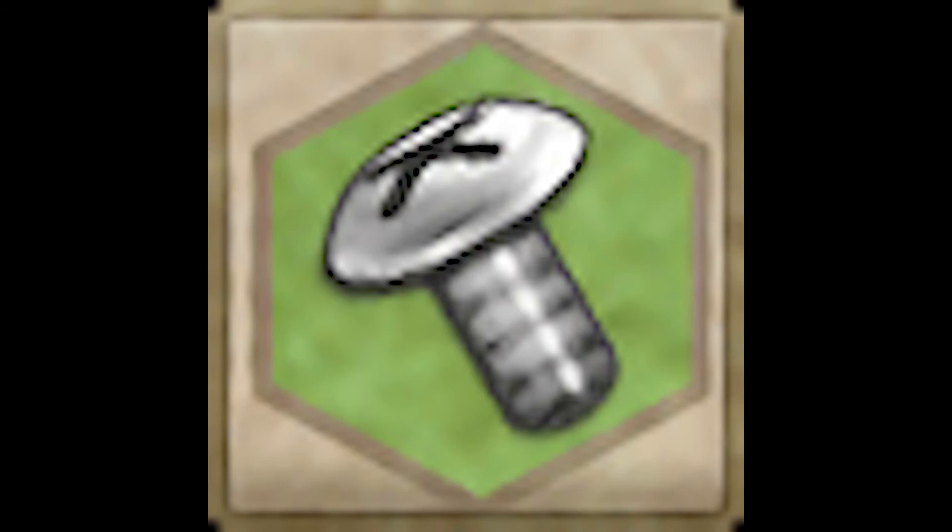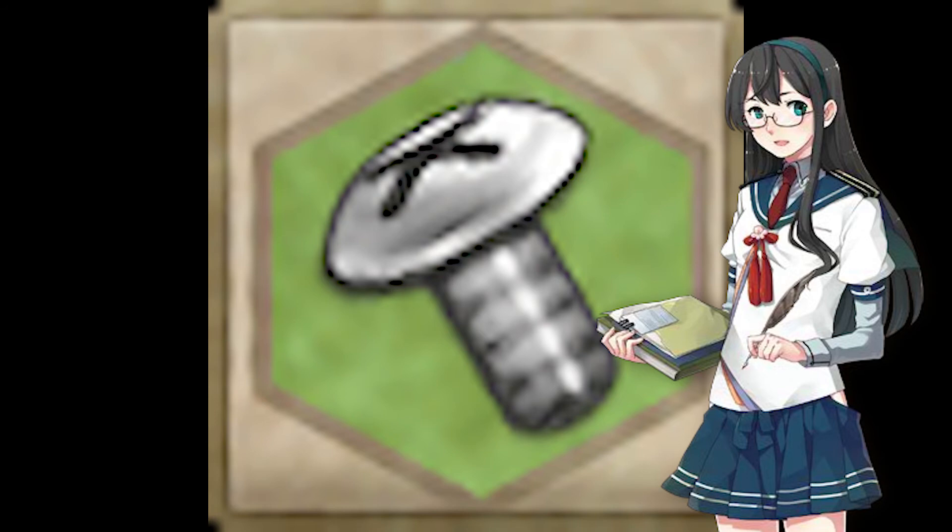Now to address the elephant in the room — screws. We've mentioned this item a few times before but never truly covered how they can be obtained. The main reliable method is through quests, mainly dailies and weeklies. The screw income is around 1 or 2 from these quests but these will stack up very quickly as you keep at it.